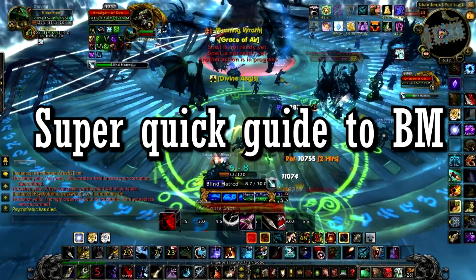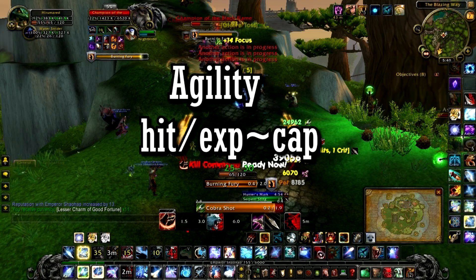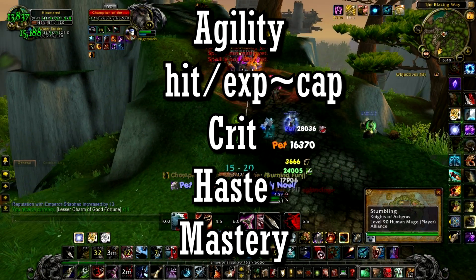A super quick guide to DPS's Beast Mastery. First off, stat priority is Agility, then Hit and Expertise till cap, Crit, Haste, and then Mastery.